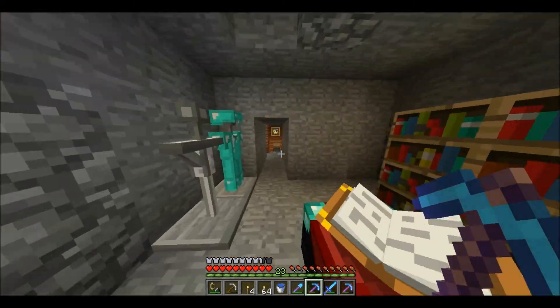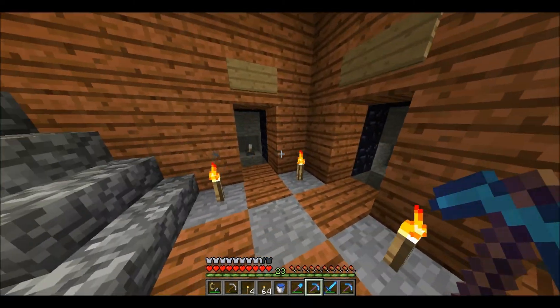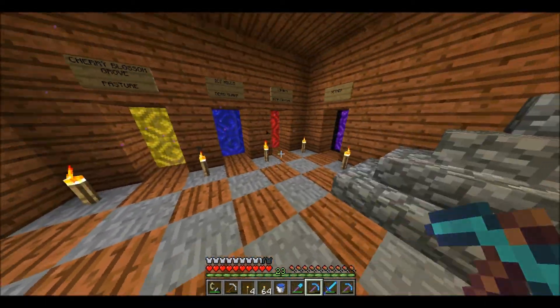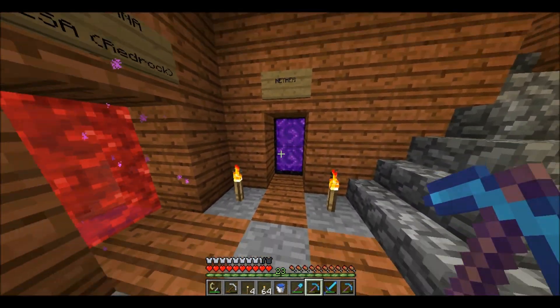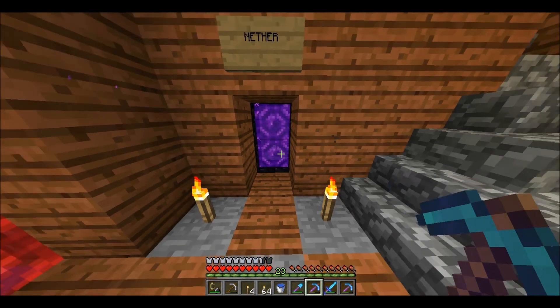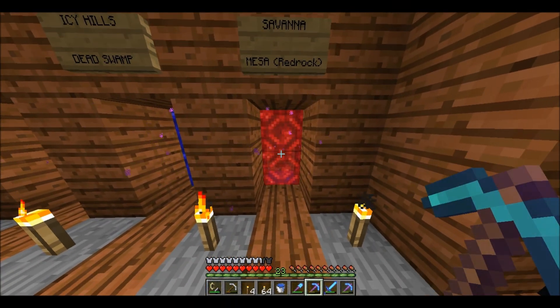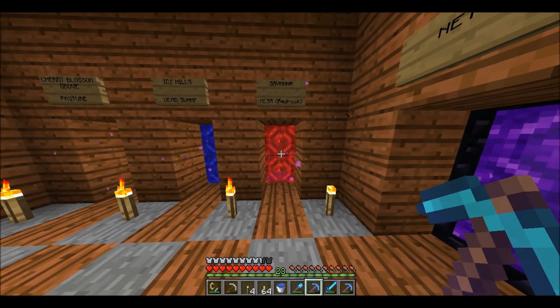I've done a little bit more work with the portal room. As you can see, I've got space set up ready for lots of them, but I have four sitting here at the moment. First one is the nether — I figure I'm going to need a nether portal so we'll put that in here. Next one is the savannah and mesa, which is the red rock place — I think I was calling it the Barons before. This is the one we set up in the last episode.